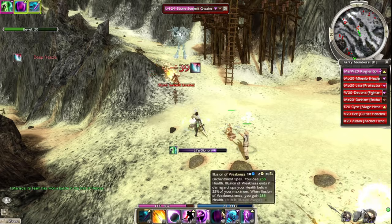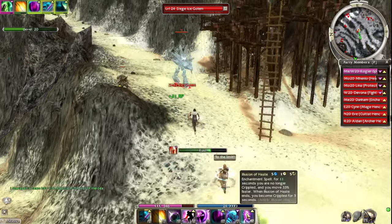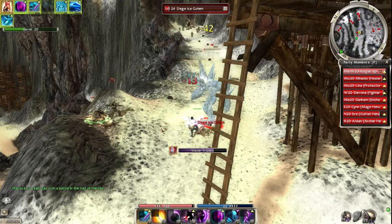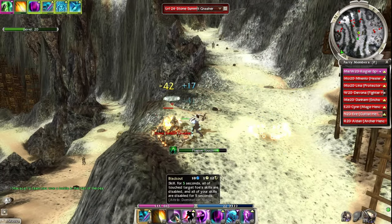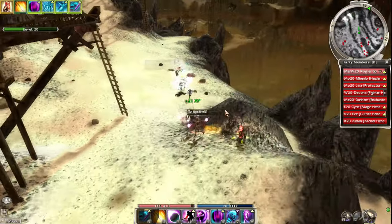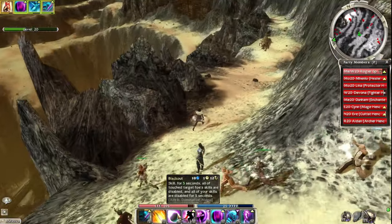I keep forgetting about Legion of Weakness, I don't need to keep casting it. Let's use Blackout on these guys. It only lasts for five seconds, so we should be able to kill them - take them out of the fight within those five seconds. Essentially they're useless.